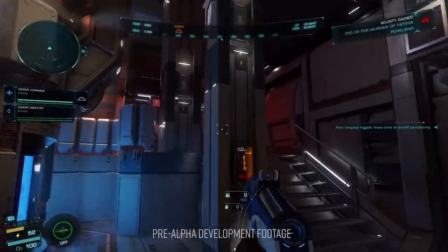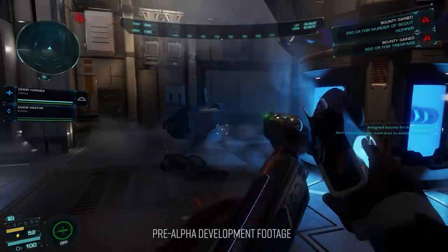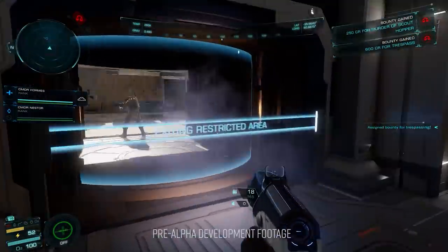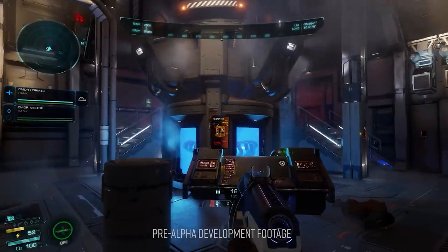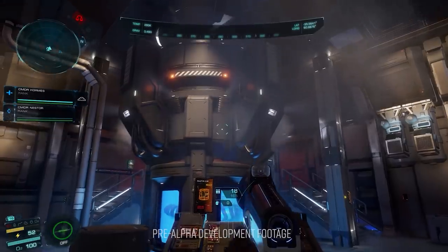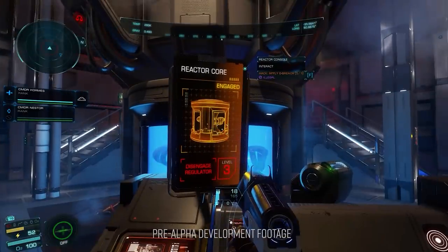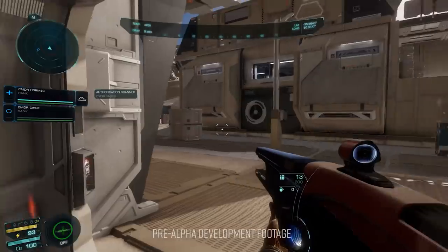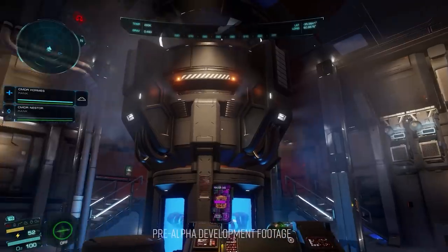All new on-foot missions will be available for commanders, ranging in nature from assassination and combat-heavy missions to courier and stealth missions. The missions are often approachable in a number of different ways and it's down to commanders to decide what methodology to use to complete a mission in a fashion that best suits their playstyle and the kit they have available.